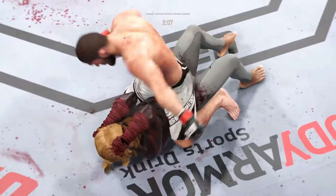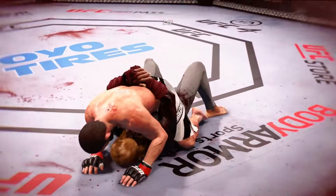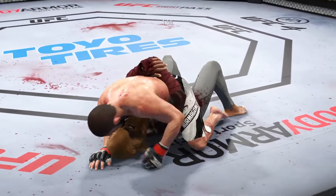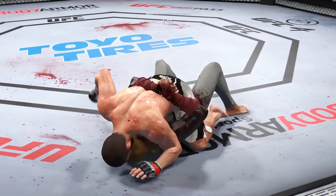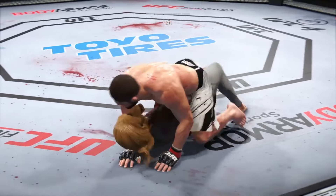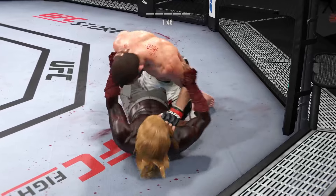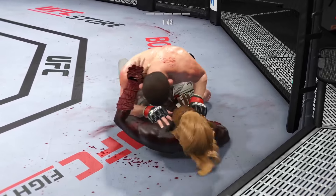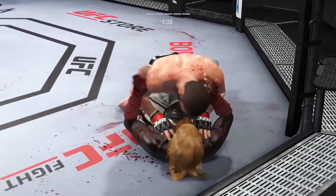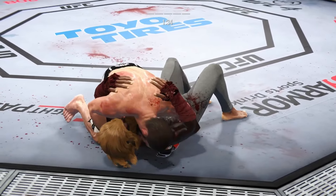He postures up and figures to rain down some ground and pound — aplenty from this position. Under two minutes now to go in the fight. Crazy accuracy and efficiency with these ground and pound strikes. If you're the opponent, you gotta intelligently defend or the referee's gonna stop it. You can see him start to gain posture and the intensity at which he's throwing these ground strikes is starting to elevate because he knows he can get the finish.